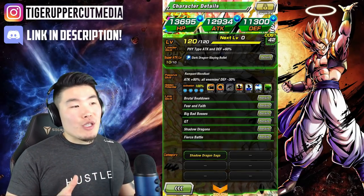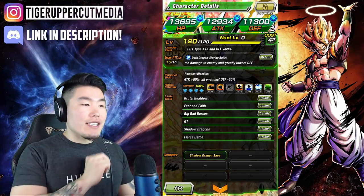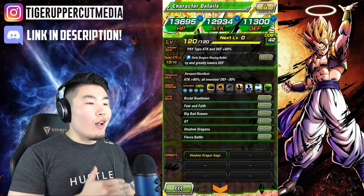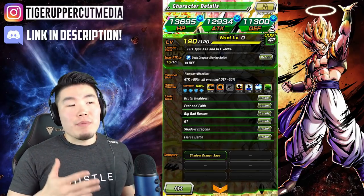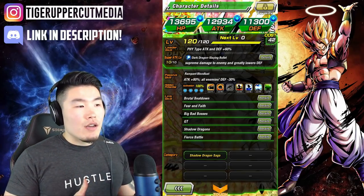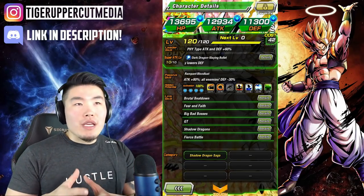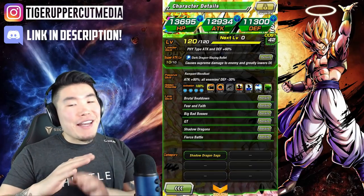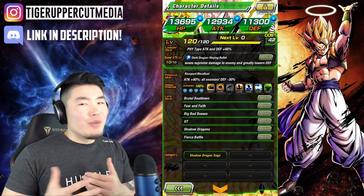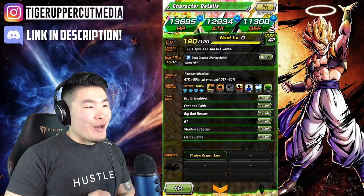For his passive, he gets 80% attack and all enemies' defense minus 30%, so he debuffs the enemy and gets a little attack on his passive as well. Damage is not gonna be great, but it's gonna be okay. Don't expect insane numbers, but he should be able to easily clear a million on average — we'll have to see.